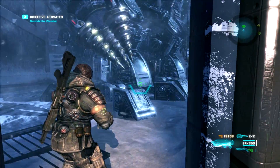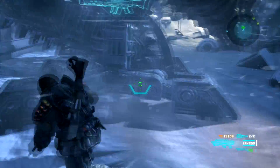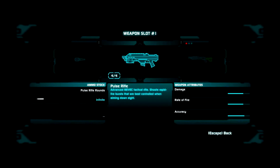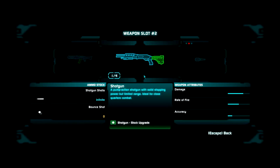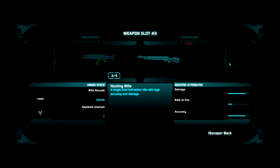Hey everyone and welcome back to another episode of Lost Planet 3. This is part 13 already for this game. I think we're halfway done — at least I've seen it on the internet. Let's switch our rifle. Let's change the pulse rifle for the hunting rifle, if we can. Actually, let's put the assault rifle here instead of the pulse rifle. The pulse rifle is probably stronger, but the assault rifle has more bullets. So let's put the hunting rifle here too. And that's about it.